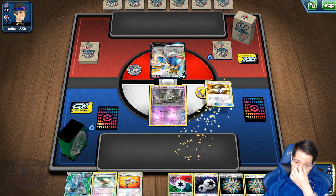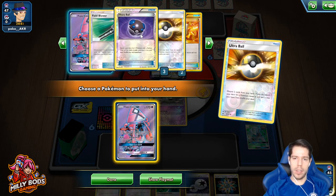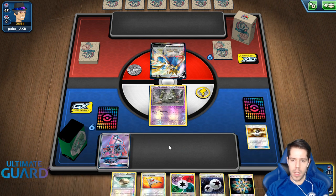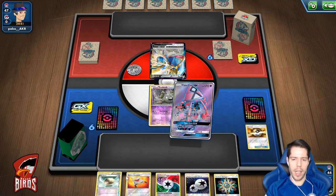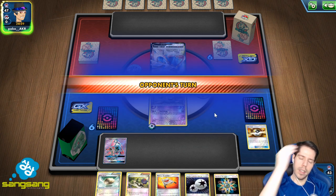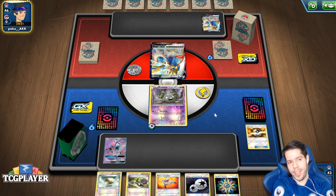This is actually rough — we're probably up against ADP, which is what you'd expect. My opponent will be doing extra damage, so this is terrible for us. I'll grab the N, attach the Energy, and pass. ADP and Seismitoad should simply crush me; I don't expect to win this one in particular.